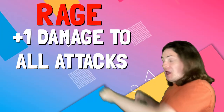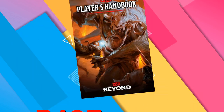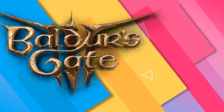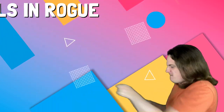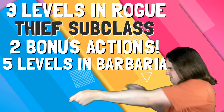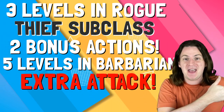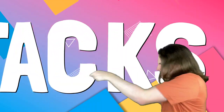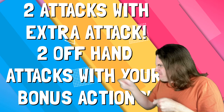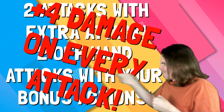Looks like that Rogue won't be getting his ass beat anymore! Raging also gives you a bonus to damage on all your attacks. In regular D&D, this only worked with strength-based weapons, but here in Baldur's Gate 3 that requirement is gone, and you can rage with all the roguish dex weapons you want! Just get three levels in Rogue and take the Thief subclass to get access to a second bonus action, and five levels in Barbarian to get Extra Attack. Grab two daggers and suddenly you're making four attacks a turn — two attacks as your action, and two more offhand attacks as bonus actions, all dealing an additional four damage due to Rage. That's amazing!